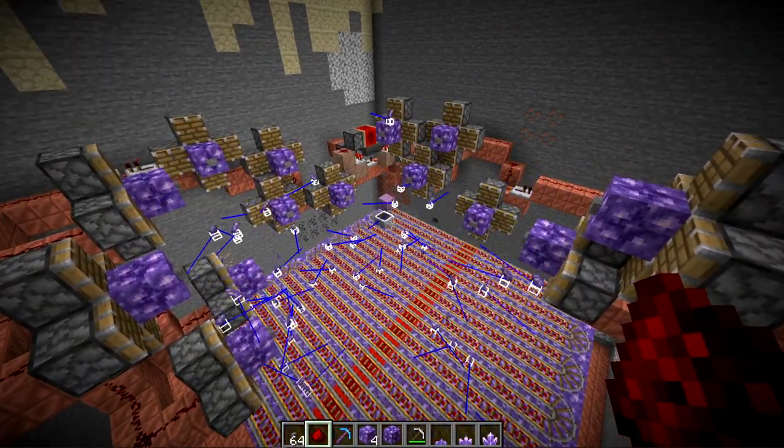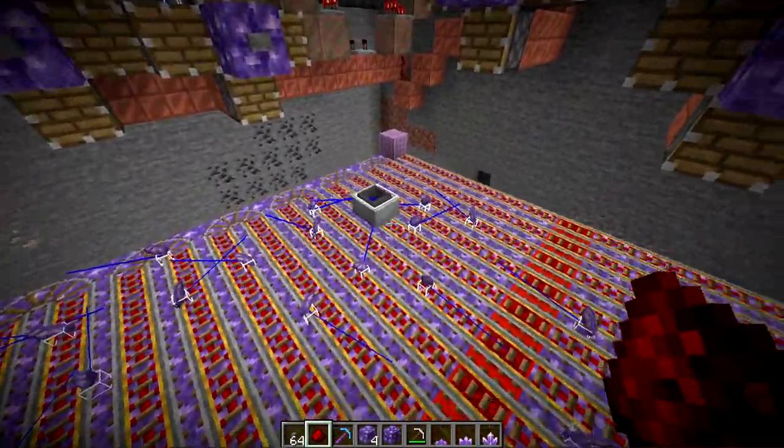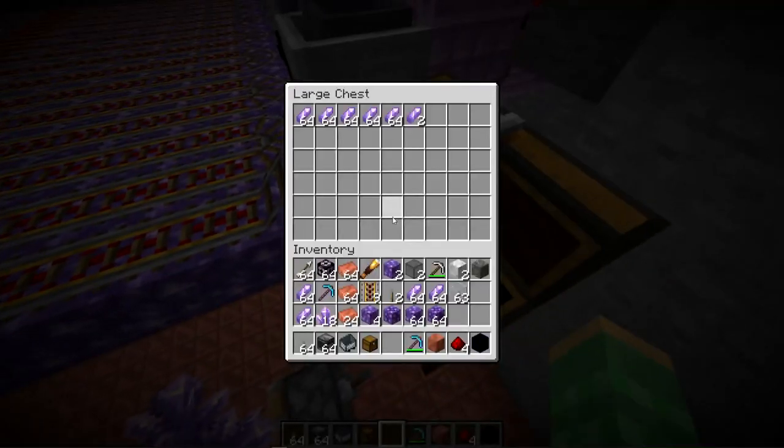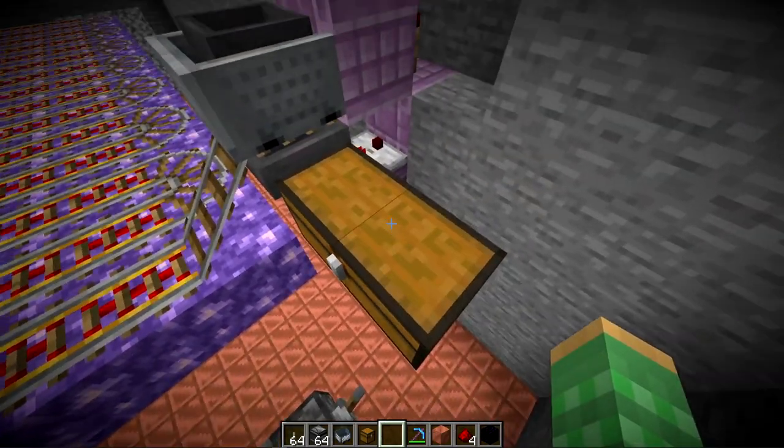When the piston activates, it will push all the shards off and drop them downwards, where the hopper minecart will go around picking them all up. The hopper minecart then comes over here and unloads the items into this chest, and then you can transfer them to your base.